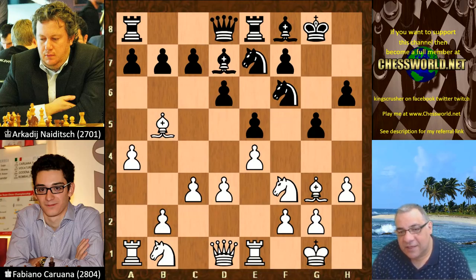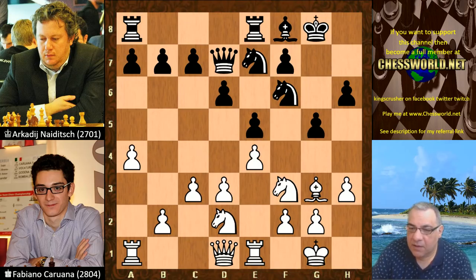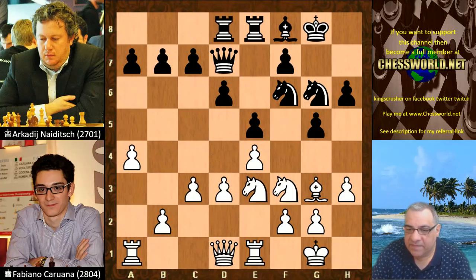Ne7, and it does seem logical to trade off the potentially defensive light-square bishop. This is actually taken — Queen takes d7. So how sensitive are these key light squares, especially f5? Knight bd2, Knight g6, Knight c4 — so Ne3 to f5 is on the cards. Rook d8, Knight e3. The knight is now poised for that f5 square.